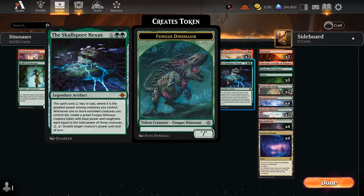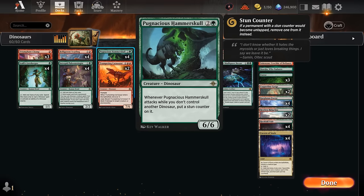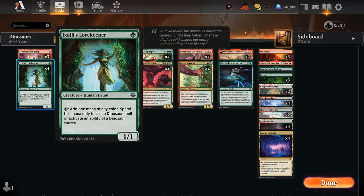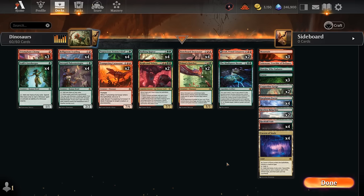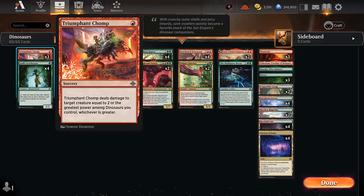We also have one copy of the Skullspore Nexus. This gets a discount similar to the Greathenge, so it's especially nice with an early Hammer Skull, which we could already play on turn two thanks to the Lorekeeper. This will replace our dead dinosaurs with a large fungus dinosaur token, and we can also activate it to double a creature's power until end of turn. We also have some much cheaper removal with Triumphant Chomp, which at the very least deals two damage but scales with the greatest power among dinosaurs we control, so in the late game it can even take out larger creatures.